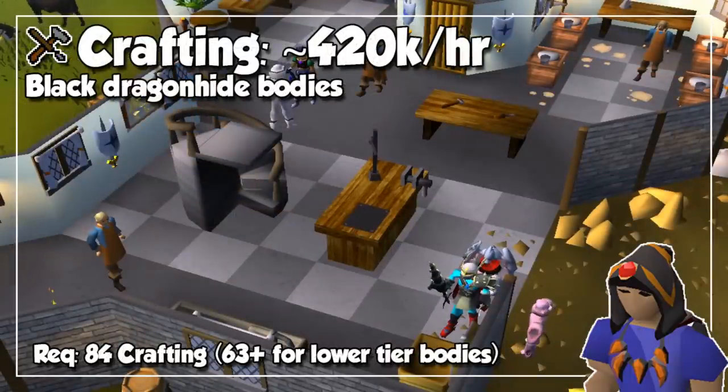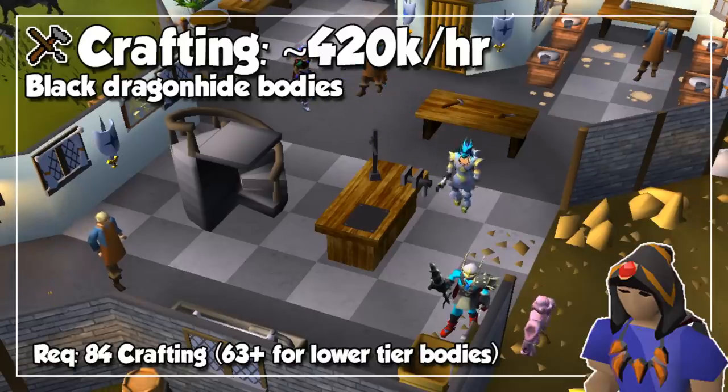Next we have Crafting, and by reaching level 84 we have access to Black Dragonhide Bodies, which can give you around 420,000 experience per hour, which is incredibly fast. Just like Magic, even though Black Dragonhide Bodies can be crafted at level 84, you can start crafting lower level bodies at level 63 and work your way up from green, then blue, then red, and finally black bodies, which makes Crafting an incredibly quick 99 to achieve. However, it's going to be very expensive, so prepare a lot of cash to burn.